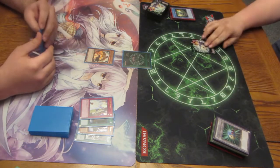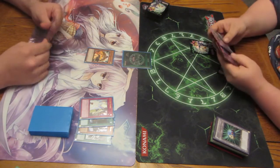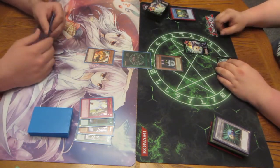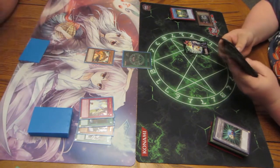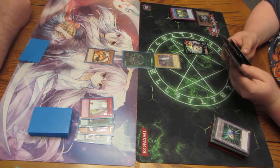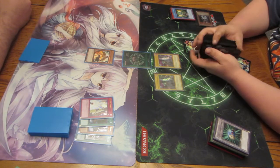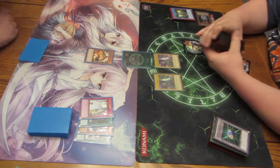Normal Rescue Rabbit effect — vanish to summon 2 Soldiers. How much attack do the Soldiers have? 1800 each. Link out one of them — Berserker. Will you be using its effect? Yes — tributing to summon a Dark Gadget out of the deck, ignoring its summoning conditions.